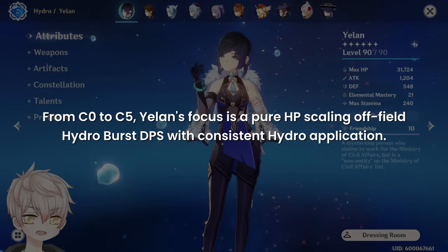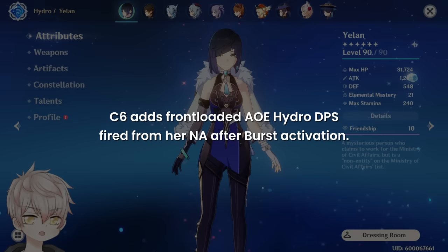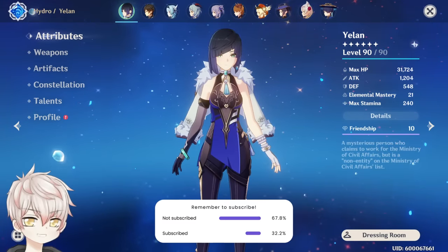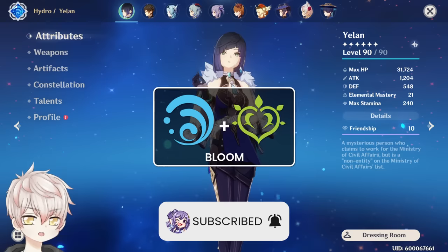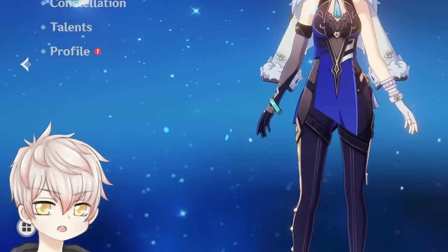From C0 to C5, Yelan's focus is a pure HP scaling off-field Hydro Burst DPS with consistent Hydro application. C6 adds front-loaded AoE Hydro DPS fired from her normal attacks after burst activation. Prior to Dissanayake and the release of Dendro, her gameplay was primarily utilized in vaporize situations, but now she has found a spot in common bloom-related compositions as well. Given her versatility with team comps and how good she looks, players will often prioritize using her even if they don't need to.